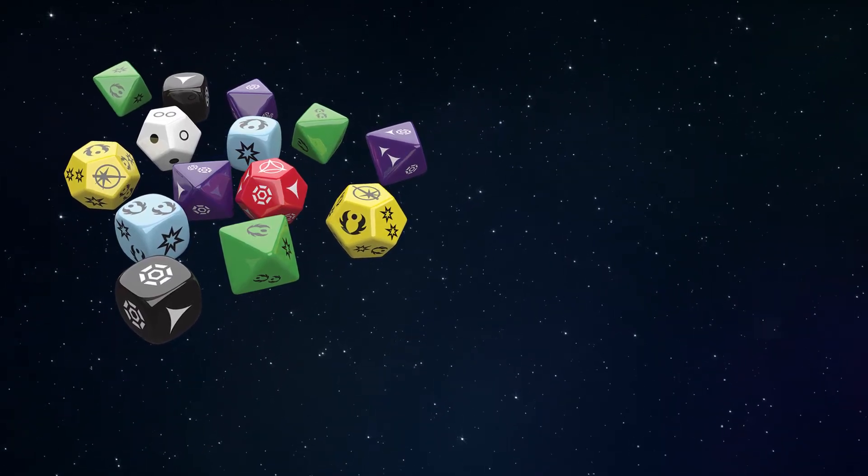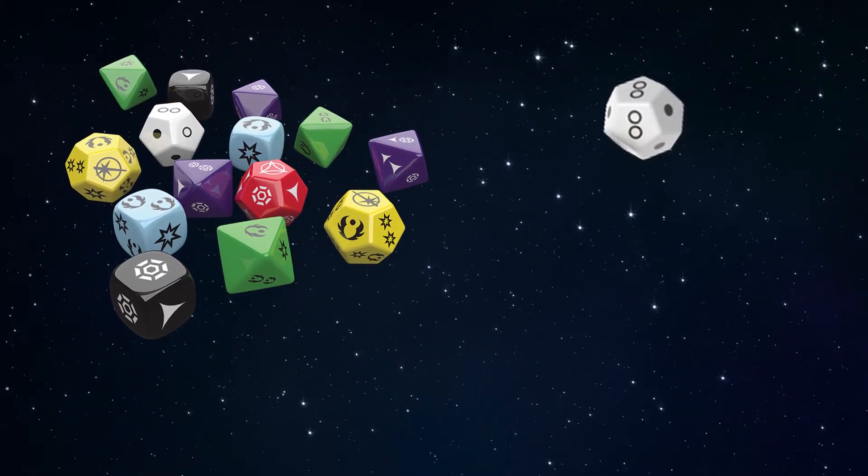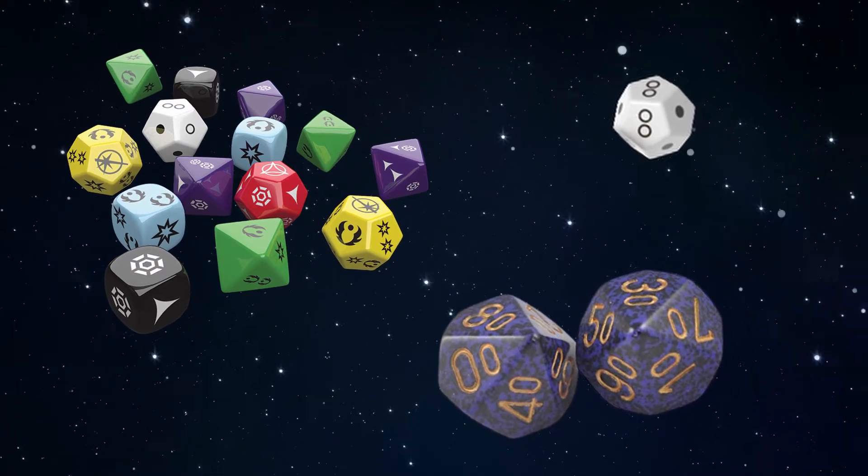So let's talk about the dice. Most dice are split into two categories: there are positive dice and negative dice. And then there are some other dice on the side — force dice, which are white D12s, and then a percentile dice, which is a D100, two D10s rolling together. But those are for very specific situations; let's forget about those for now. Let's talk about the core system, which is based around these positive and negative dice. For each positive dice, there is a corresponding negative dice. So let's go through them now.